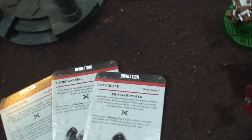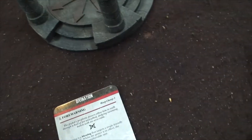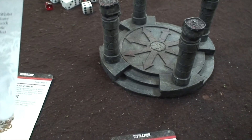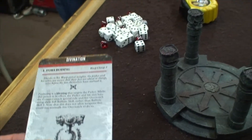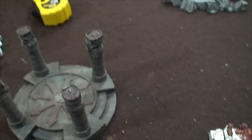We also have Psychic Powers. My Warlord rolled on Divination and got Forewarning and Foreboding. Foreboding lets you fire overwatch at full Ballistic Skill and grants Counterattack. Forewarning gives a unit a 4+ invulnerable save. My Warlord trait I rolled from the Biomancy table and got Adamantium Will, which is kind of redundant on a Librarian.